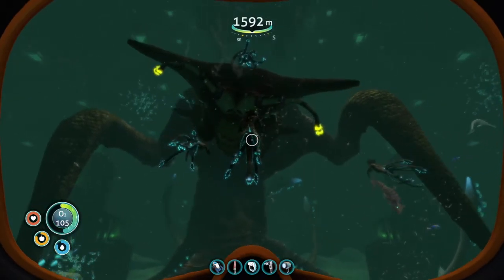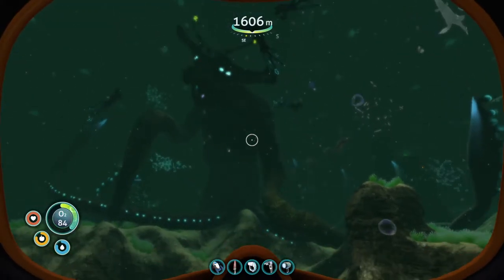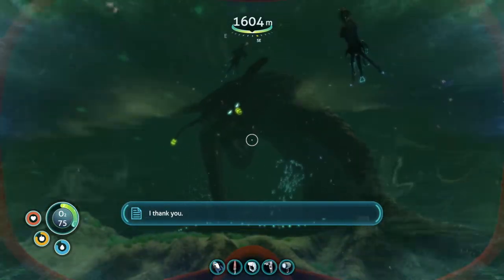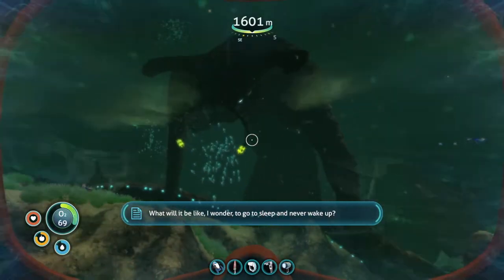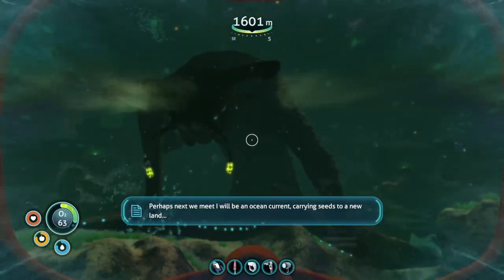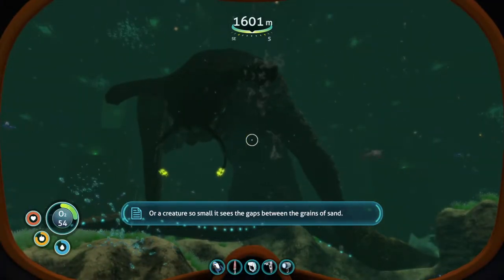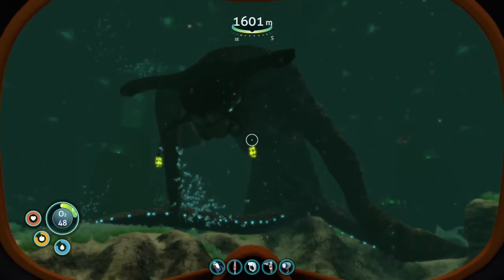They're all coming up to their mom now. This is cute. So now what? My young are swimming for the shallows. I thank you. Their freedom is my end. What will it be like, I wonder, to go to sleep and never wake up? Perhaps next we meet I will be an ocean current, carrying seas to a new land, or a creature so small it sees the gaps between the grains of sand. Farewell friend. Oh dude, that's so sad.